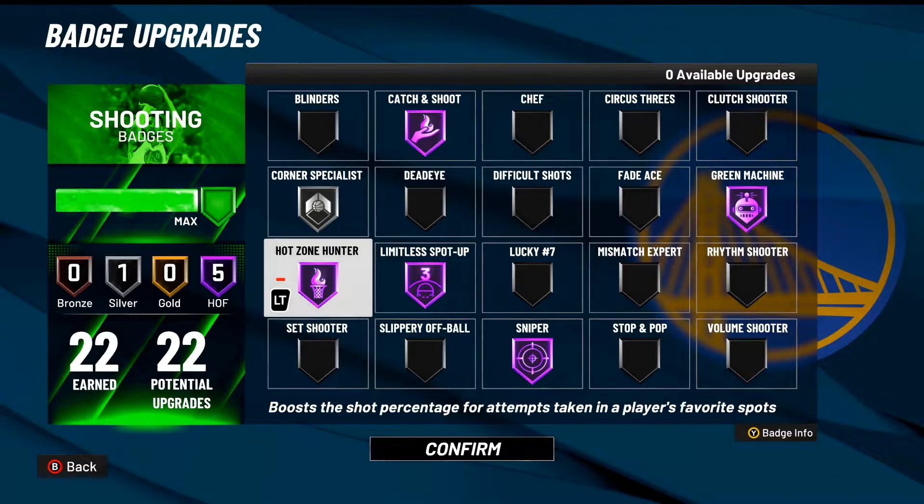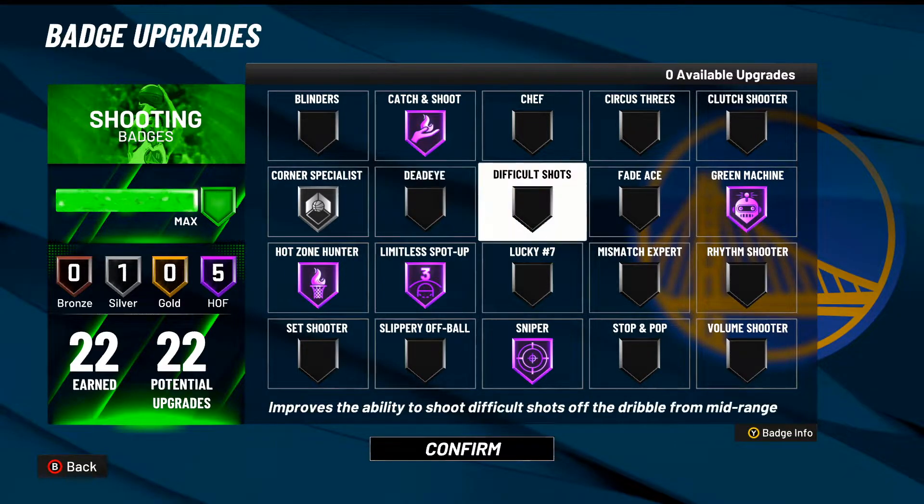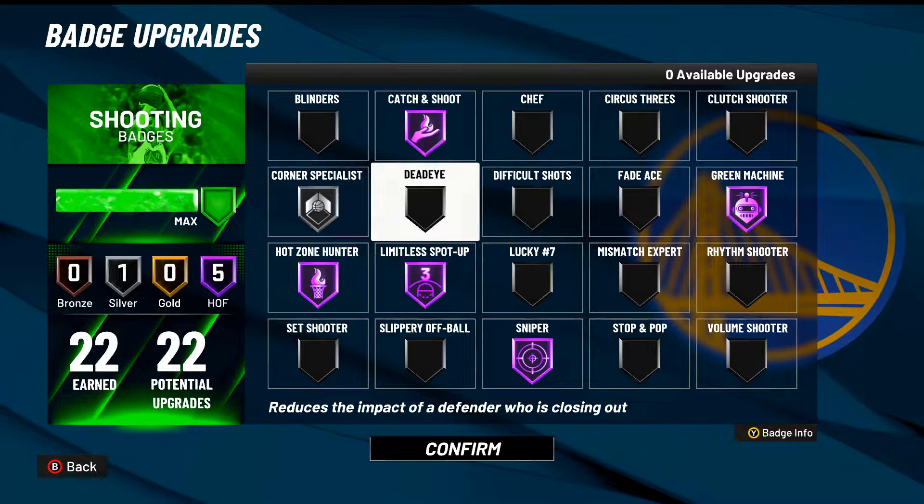Combine Catch and Shoot with Corner Specialist alongside hot zones in the corner and you're definitely not missing. Hot Zone Hunter on Hall of Fame is also a cheat code in itself. If you want to shoot from the wing or top of the key, you need Limitless Spot Up — I've tested games with it on and off, and every time I take it off I literally cannot shoot from the top of the key. Make sure you have this badge on. I don't run Dead Eye because it just doesn't work.